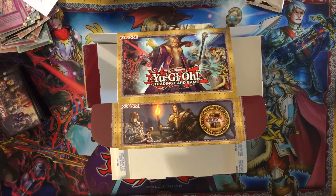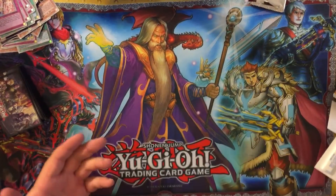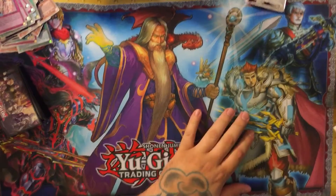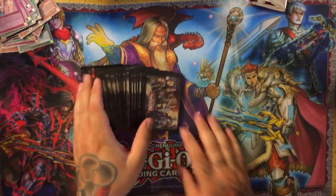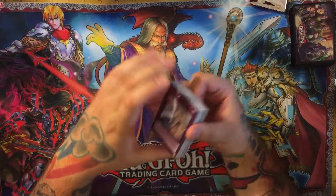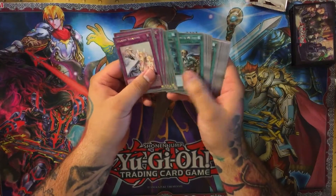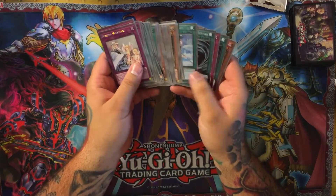For $50, which is how much I spent on it, you're getting a pretty good deal. You get a mat, which normally goes anywhere from $25 to $35, some nice sleeves, and then some very nice platinum cards. I definitely do enjoy the look of these — I'll definitely be using some of the spell and trap cards out of here. Very nice look to all the cards for sure.